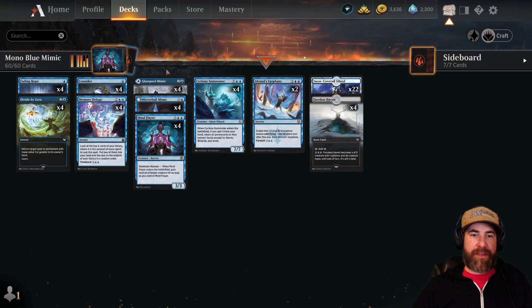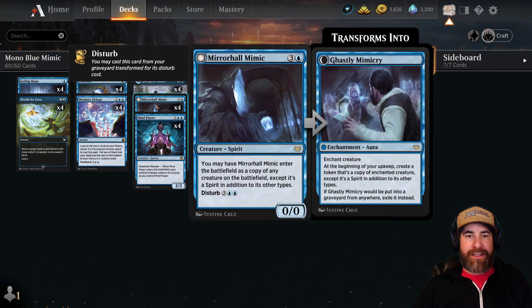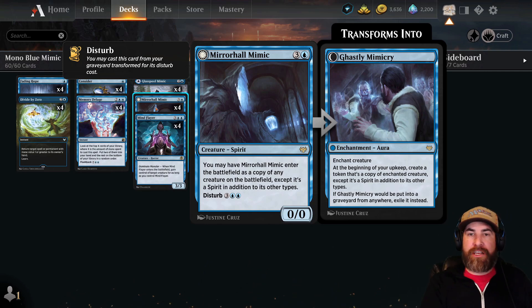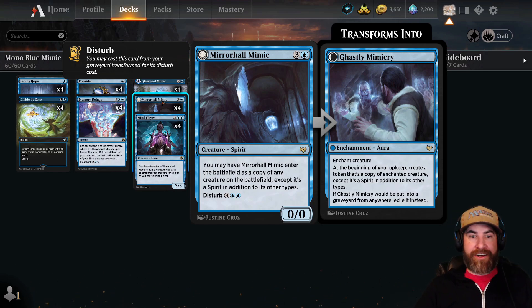And then it is called a mimic deck. We have four copies of Glass Pool Mimic — you can throw that as a land but I really suggest you don't, we have 26 lands as it is. We have four copies of Mirror Hall Mimic: one blue, three colors for a creature spirit. You may have Mirror Hall Mimic enter the battlefield as a copy of any creature on the battlefield, except it's a spirit in addition to its other types. You can disturb it for two blue, three colors — enchantment aura, enchant creature. At the beginning of your upkeep, create a token that is a copy of the enchanted creature except it's a spirit in addition to its other types. If Ghastly Mimicry would be put into a graveyard from anywhere, exile it instead. So first when it comes out we're copying whatever the strongest creature on the board is — probably one of your opponent's creatures or one you've stolen. And then if this dies late in the game when we have five mana plus, we can throw it on its enchant creature side, put it on your opponent's creatures, and start making spirit tokens copying theirs.